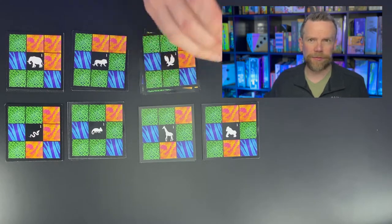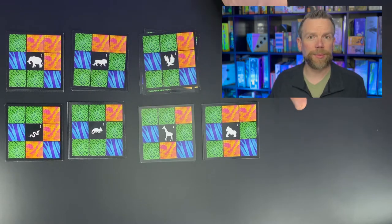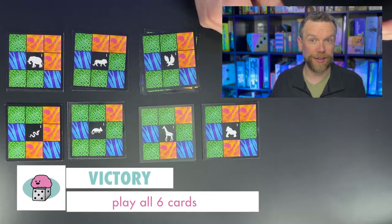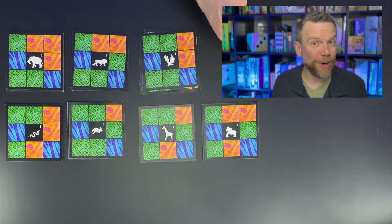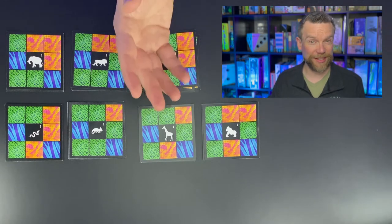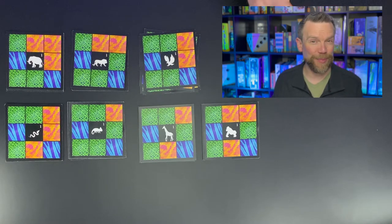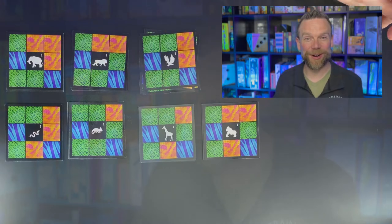In the basic version of the game, the way that you win is by being the first one to play your final card — you're trying to get all of your cards on the table. There are some more advanced scoring rules where you get more points if your cards are positioned in a certain way, but we focused on the basic version because we wanted to race as fast as we could.